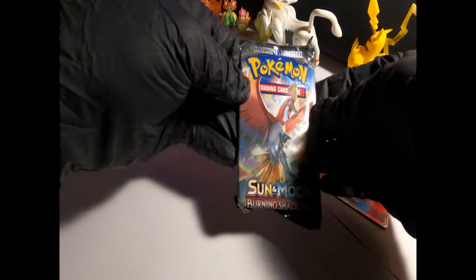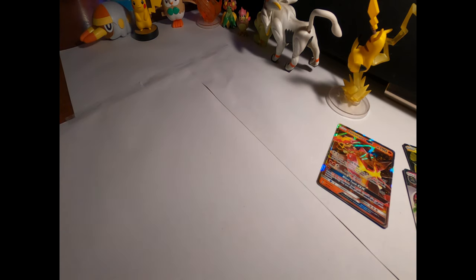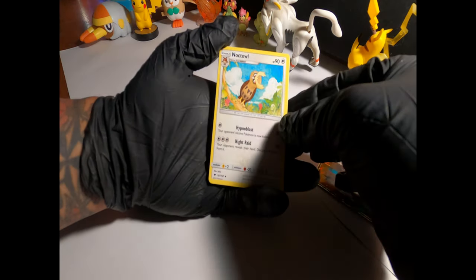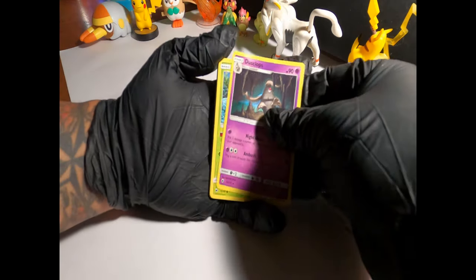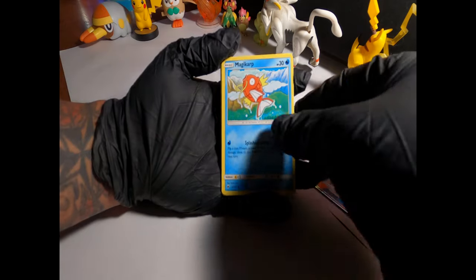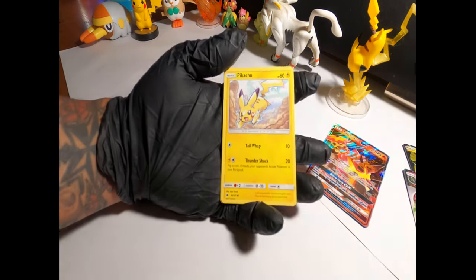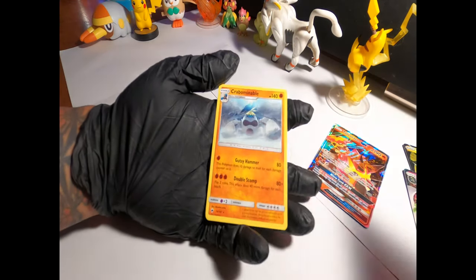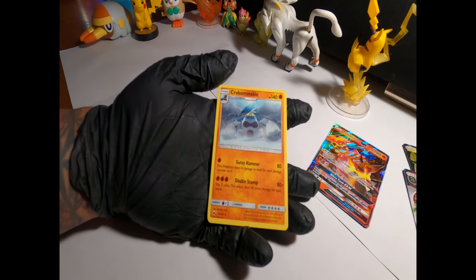Last Sun and Moon Burning Shadows pack — lady luck don't fail us now. Psychic energy, Simisage, Knockdown, Dustclops, Garbodor, Meowth, Magikarp, Croagunk, a Pikachu again — with the Pikachu — a regular Turtonator Reverse Holo, and a Crabominable. I hope I said that right — that's our rare guys.